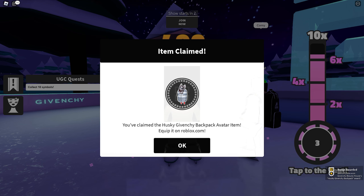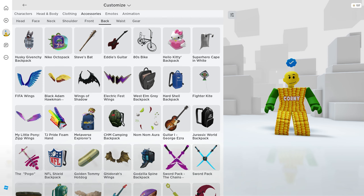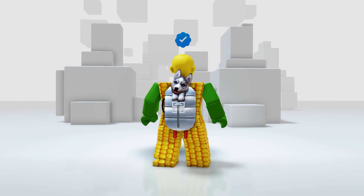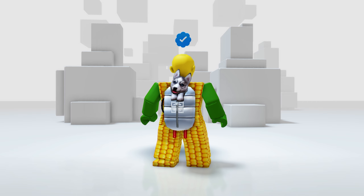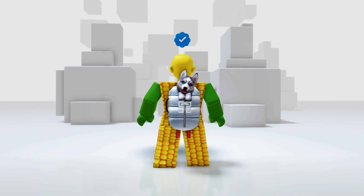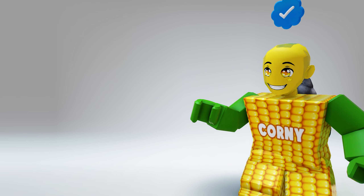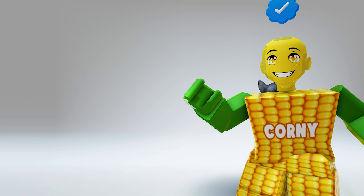We finally got the badge and the free UGC item! Now let's go ahead and check it in our inventory — in your accessories, then the back. Here it is! Wow, it's so cute. I finally now have a pet at my back — I think he's very friendly. Will you get this too? Also make sure to check out this next free Roblox item guide — it will make your avatar 1000 times cooler!